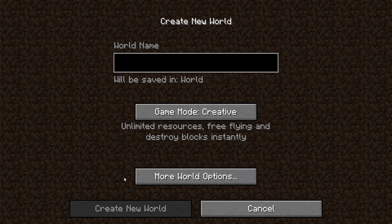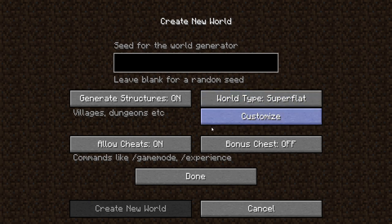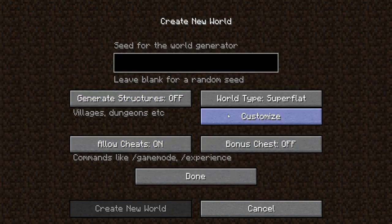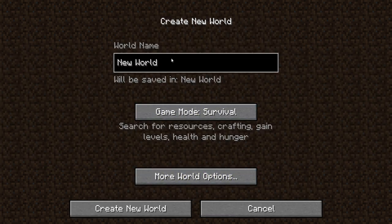Unlimited resources, free flying, and destroy blocks instantly. World type default and super flat customized. Generate structures off, cheats on, bonus chests off, random seed. New world, Minecraft tutorials, game mode creative.